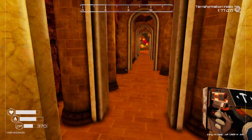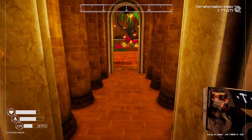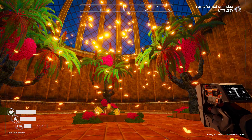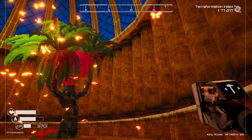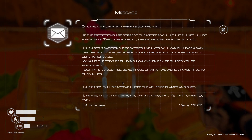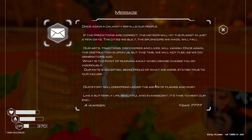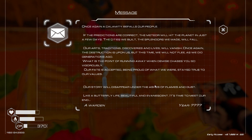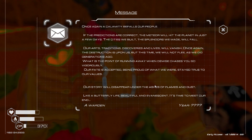Oh wow, I see a golden chest down there! Oh my goodness, it looks like butterflies. I've never been here before — this is remarkable. Let's jump up here and read this scroll. 'Once again a calamity befalls our people. If the predictions are correct, the meteor will hit the planet in just a few days. The cities we built, the splendors we made, will fall. Our arts, traditions, discoveries and lives will vanish. Once again the destruction is upon us, but this time we will not flee as we did generations ago. What is the point of running away when demise chases you so vigorously? Our fate is accepted. Being proud of what we were, staying true to our values — our story will disappear under the ashes of flames and dust, like a butterfly.'